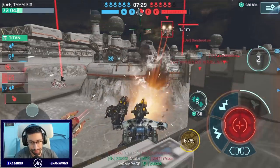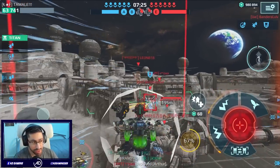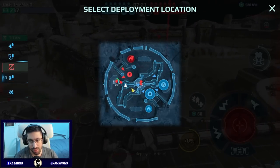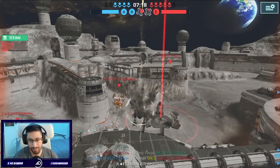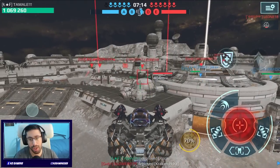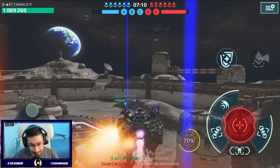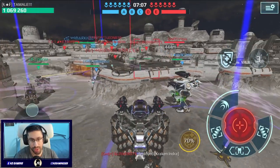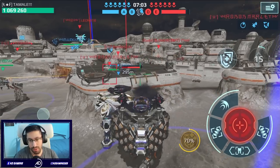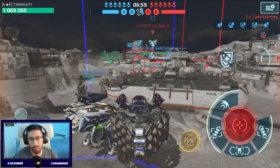We have the Titan ready. I don't mind that they're going to kill my Siren — let's bring the Rook. We have more than 1 million HP, you can see. I don't think I should push aggressively because there are strong enemies on the other side. Still need to play careful with this thing, even though it's a new Titan.